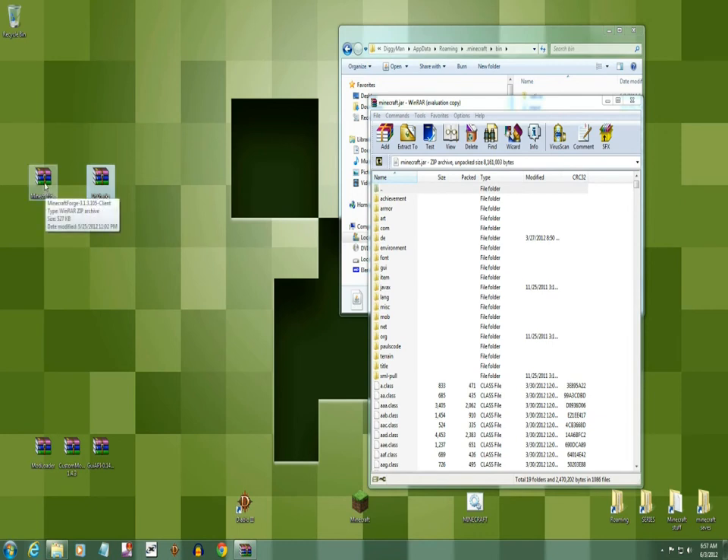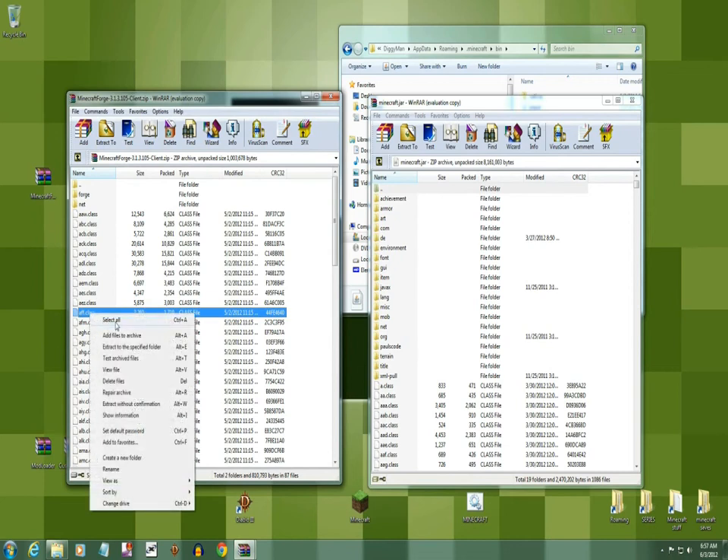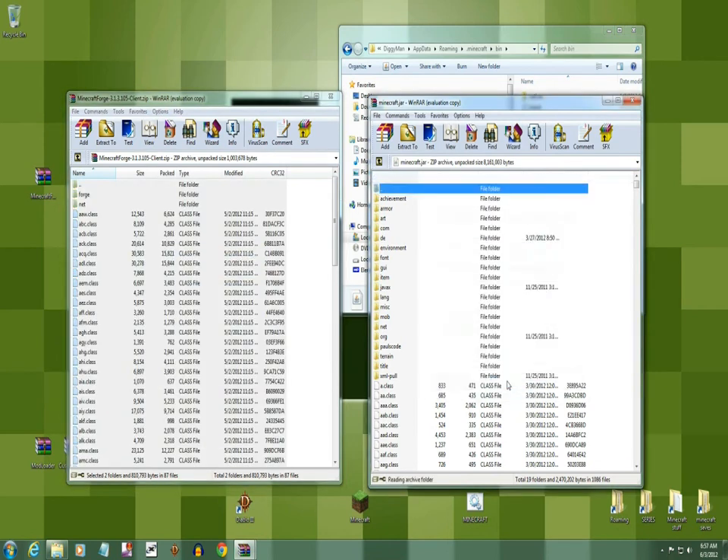Now we're gonna go to your Forge. Open that up, right-click, select all, left-click, hold it down, and bring it over your class files. Make sure you don't drop them in the wrong place — try to drop them right over your class files. Let go and say okay.